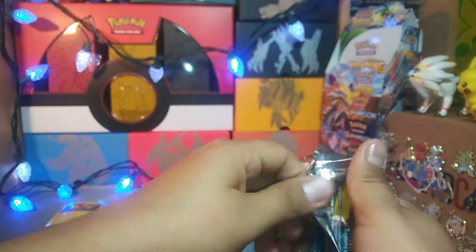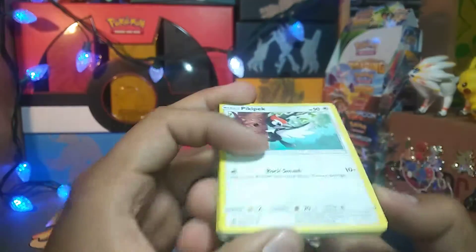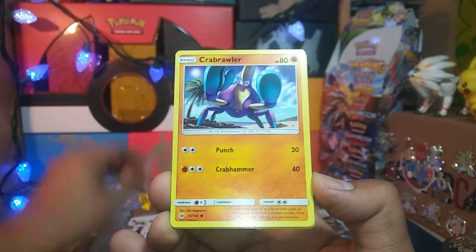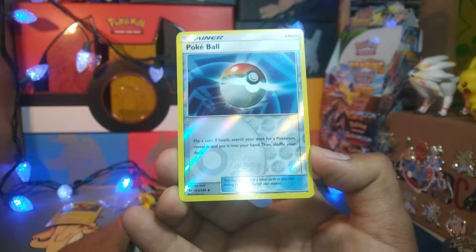Let's see if Sun & Moon base has anything going on. Got a Lightning Energy in this pack, and we start with a Pikipek, Meowth, Sandile, Crabrawler, Drowzee, Team Skull Grunt, a Simipour, a Granbull, a Pokéball Reverse, and a Stoutland.